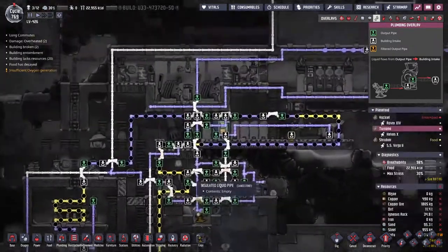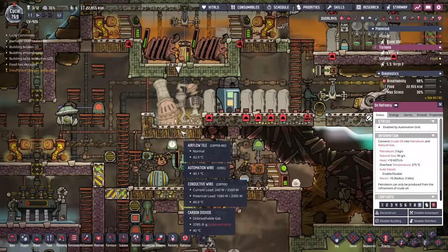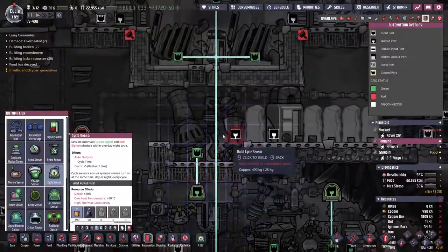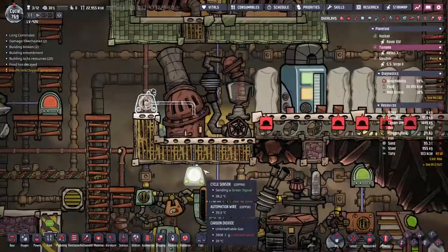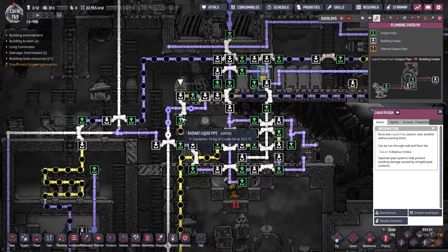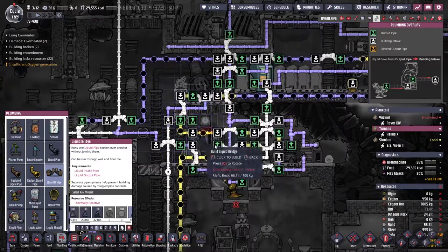The problem is that this liquid pump here will then start picking up that water and trying to put it inside our oil refinery. This is a big problem because it's going to mean we are constantly damaging it. I'm not looking to damage it, so I'm just going to grab this cycle sensor and move it all the way over here, along with the automation. I want to drop some of the water that will be coming through here down into the water pickup below.